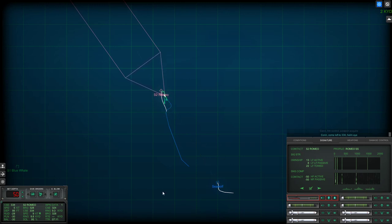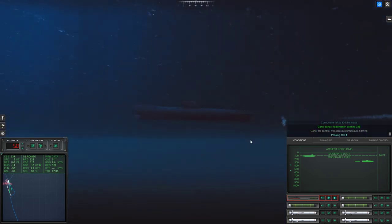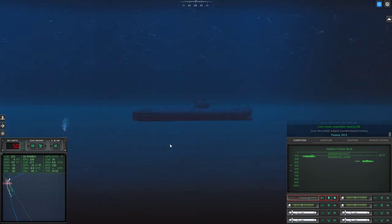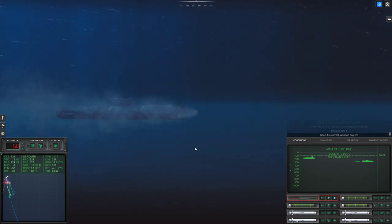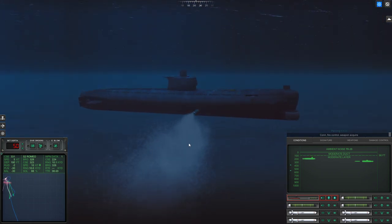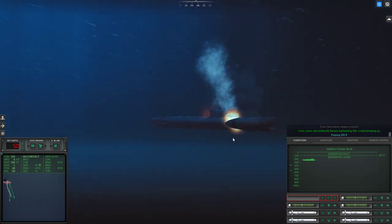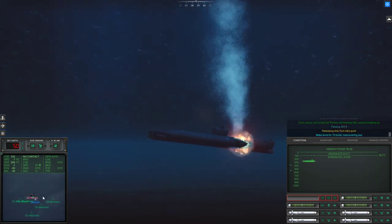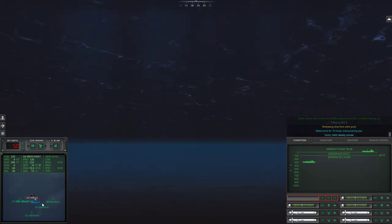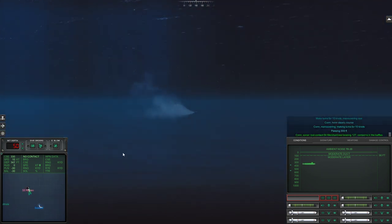I guess I could guide her in - I don't do that often. Con sonar, noisemaker bearing 3-2-1, 100 feet. In you go. Con fire control, weapon acquired. Con, passing 200 feet. That's a dead Romeo. Let's get up to speed just in case. Make turns for 10 knots. Passing 300 feet. Con sonar, lost contact Sierra 4, last bearing 1-2-7.